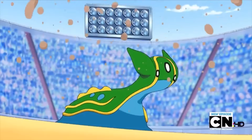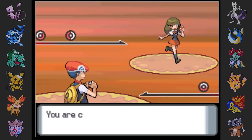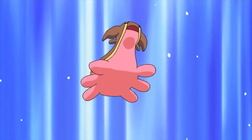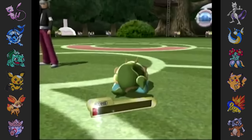And finally, in Diamond and Pearl, no in-game trainer uses East Shellos in battle, even if the trainer's current location is east of Mt. Coronet. This was changed in Platinum, in which all of these trainers east of Mt. Coronet may have had the eastern variety instead.